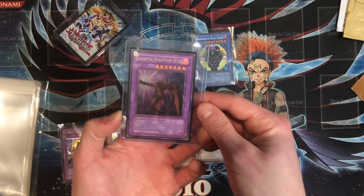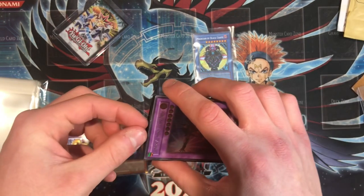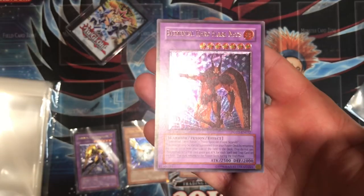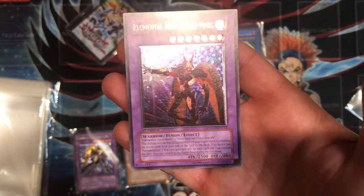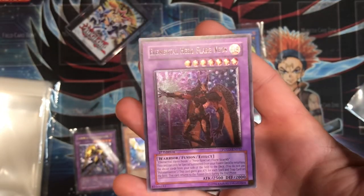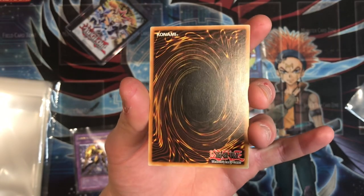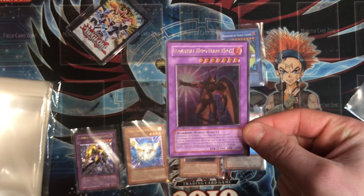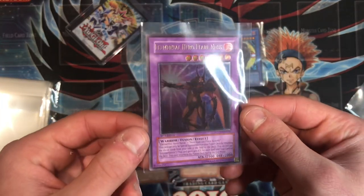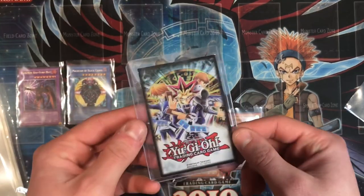Getting on to the big cards now — Elemental Hero Flare Neos, first edition ultimate rare, European print. This is insane, a massive card. It came in a dirty sleeve so glad to get it upgraded. There is a bit of foil scratching across it, but it looks absolutely stunning — beautiful on the front and on the back as well. No bends, so if this were ever to be graded it could hopefully get a PSA 9, though with the scratching I'd fear maybe an 8. Still, a beautiful card.